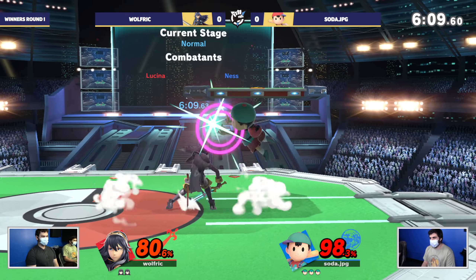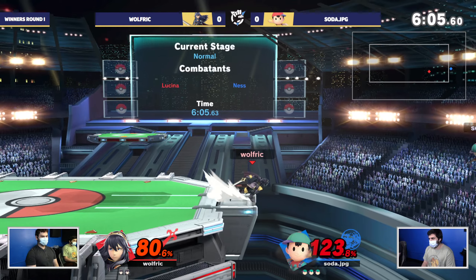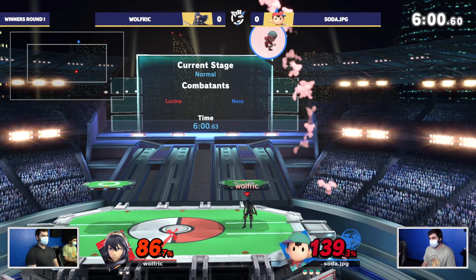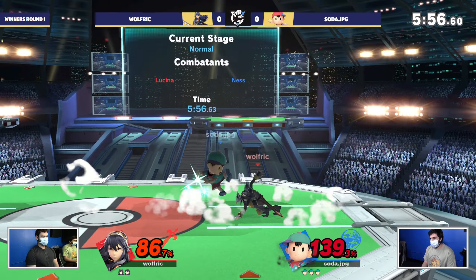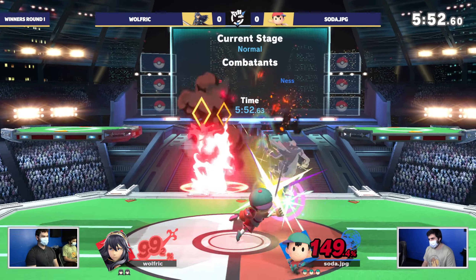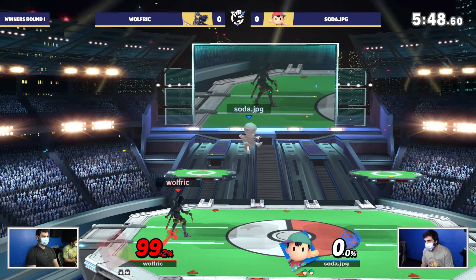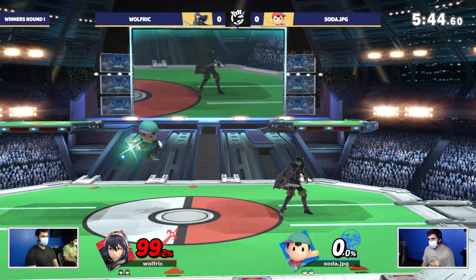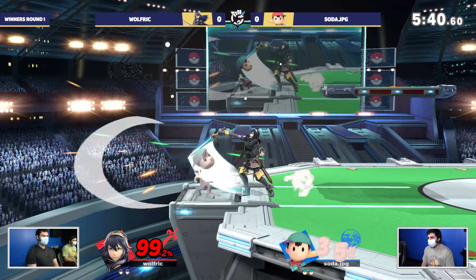You see how Wolfrick didn't go off stage with the counter on that PK rocket. I want to see a little more aggression on Ness off stage. But with how fast that first stock went, Wolfrick is definitely playing a little more defensively, playing without much confidence. You see him just playing slow. The dolphin slash is going to take that — and you know, if you can get Ness off stage, Wolfrick could absolutely find this edge guard.